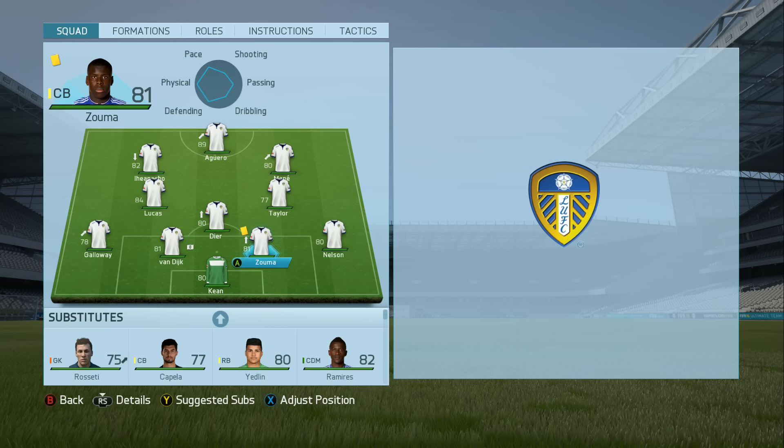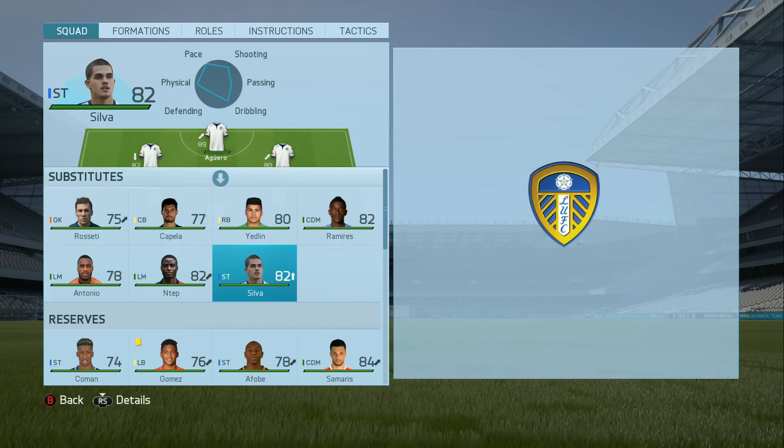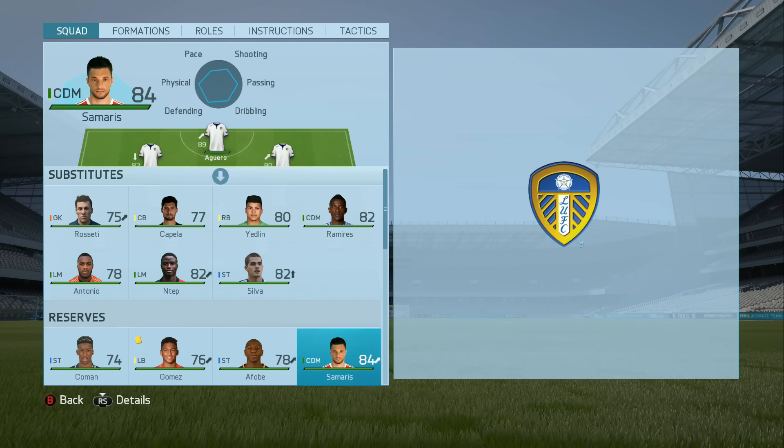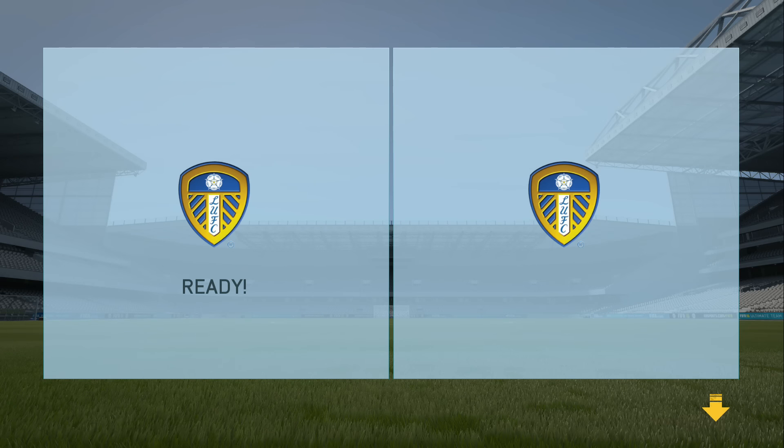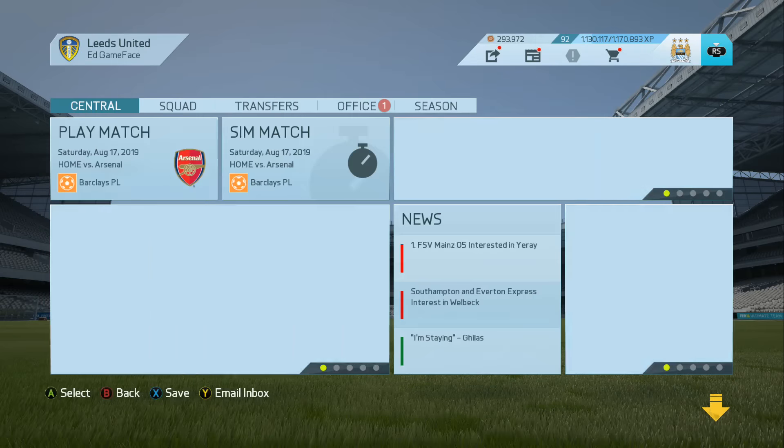This is the team I've gone with — quite a few changes but keeping the same defence. Eric Dier comes into midfield — he looked really good when he came off the bench, so I've decided to reward him with a start. Ian Taylor also starts against Arsenal. Lucas is the only one remaining in midfield. Iheanacho starts on the left of centre attack mid, Mane on the right, with Aguero up front. Silva drops to the bench, Samaras drops out of the squad completely.